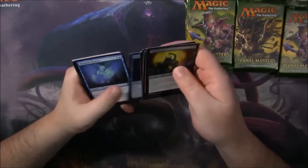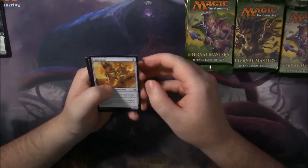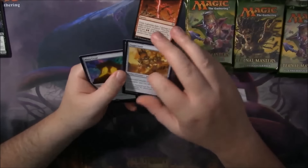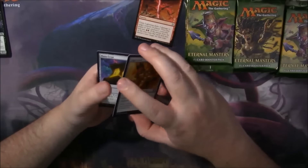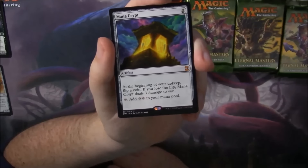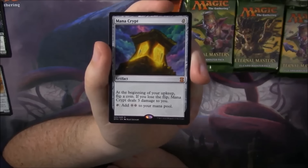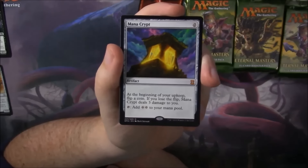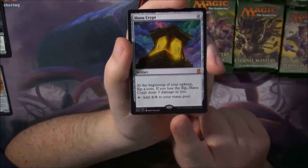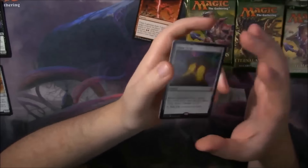Let's see if there's anything of interest in the commons. I don't see anything of interest in the commons. Chain Lightning — very good, it's a nice uncommon. Holy moly. Okay, maybe I was wrong. So this is my first ever Mana Crypt. I've never opened a Mana Crypt before now. I know it's not the most pricey card in Eternal Masters anymore. When Eternal Masters first launched, this was the priciest card, but I think Force of Will is now the one grabbing the most attention. I think this is down to around the $60 or $70 mark. Still not a bad hit. First pack, Mana Crypt — can't really complain about that.